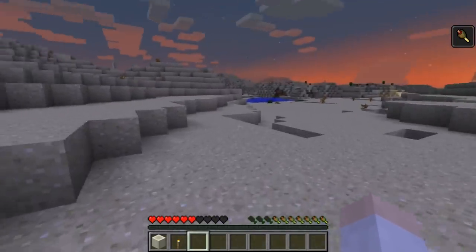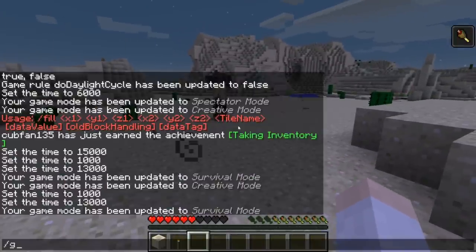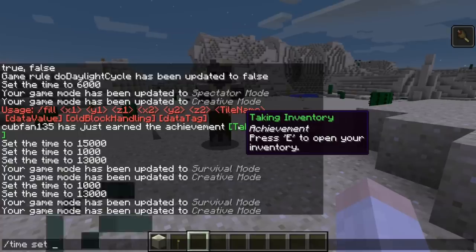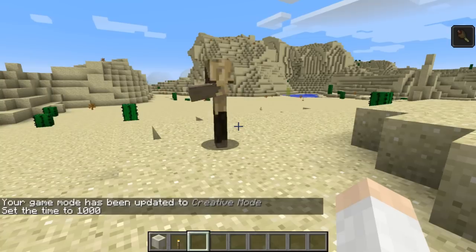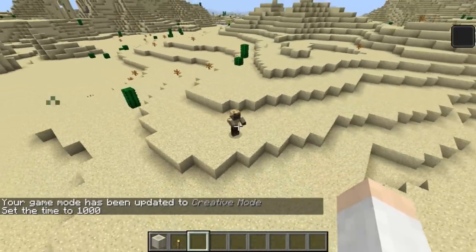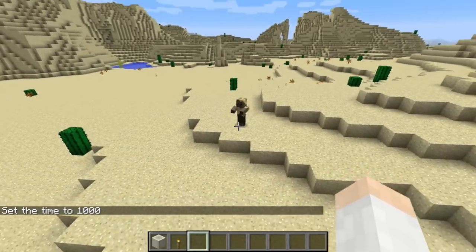Also unique is that whenever it turns to daytime, husks actually do not burn during the day. So they're not like normal zombies - they are sort of a zombie variant, which is kind of cool to see.